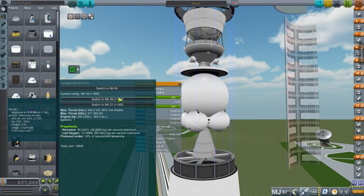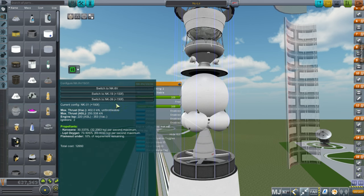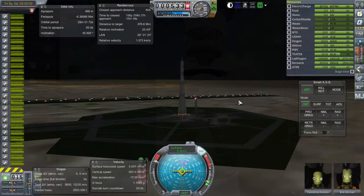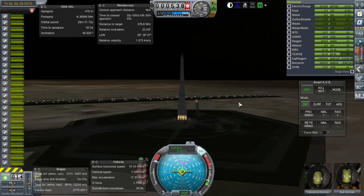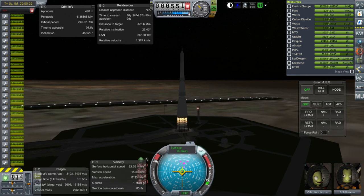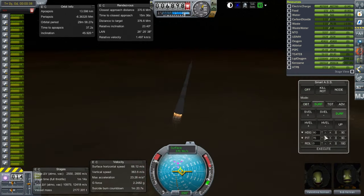Here we're back in the VAB, and I changed from the NK-19 to its upgraded version, the NK-31. The NK-19 has one ignition, but the NK-31 has two — and I think we have discovered why. The reason is because we really need that extra 800 meters per second that even the NK-19 can provide, as long as you can reignite it around the Moon. Now there's kerosene and oxygen fuel all the way, so it's not going to boil off tremendously on the way to the Moon.